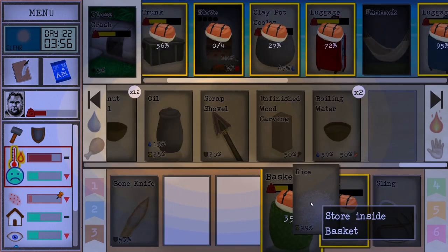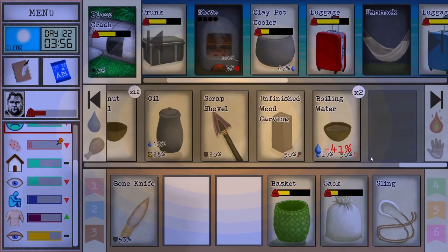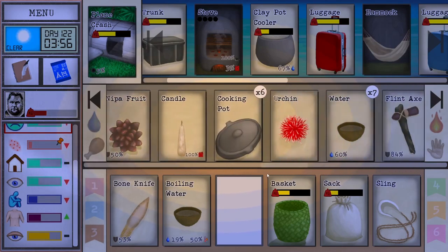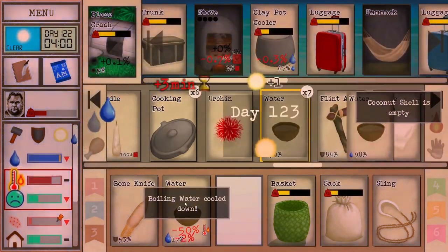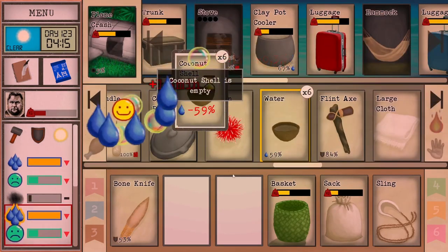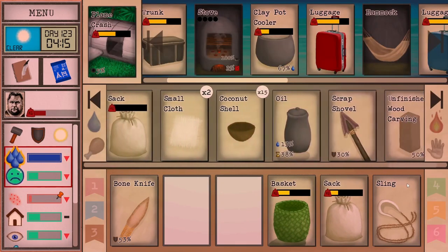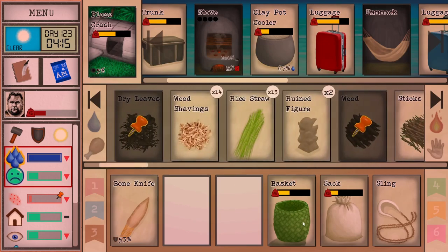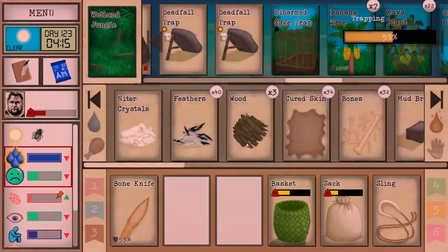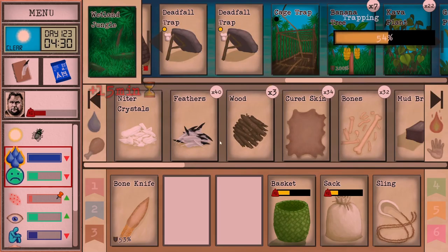We'll take one with us as a kind of afternoon snack. We'll let the fire burn out. We'll actually get the door done — probably need to make some more wood pegs, but we'll do that in the grasslands. Our trapping skill isn't amazing.